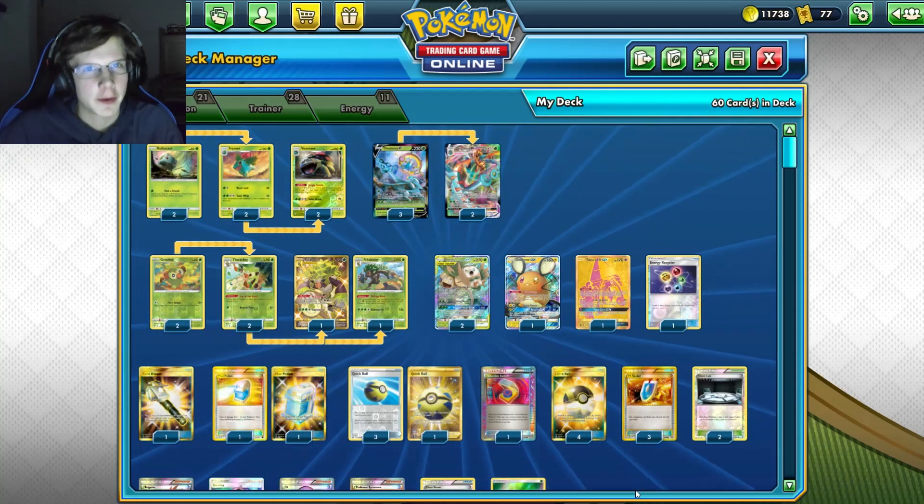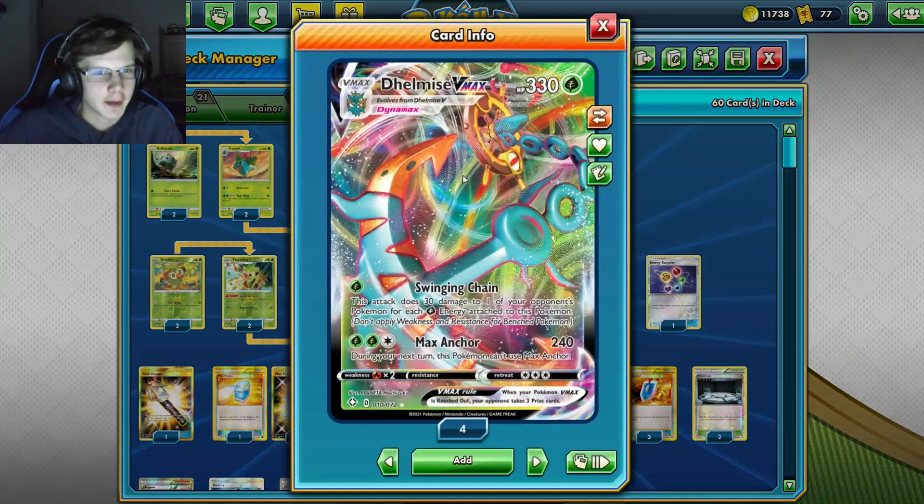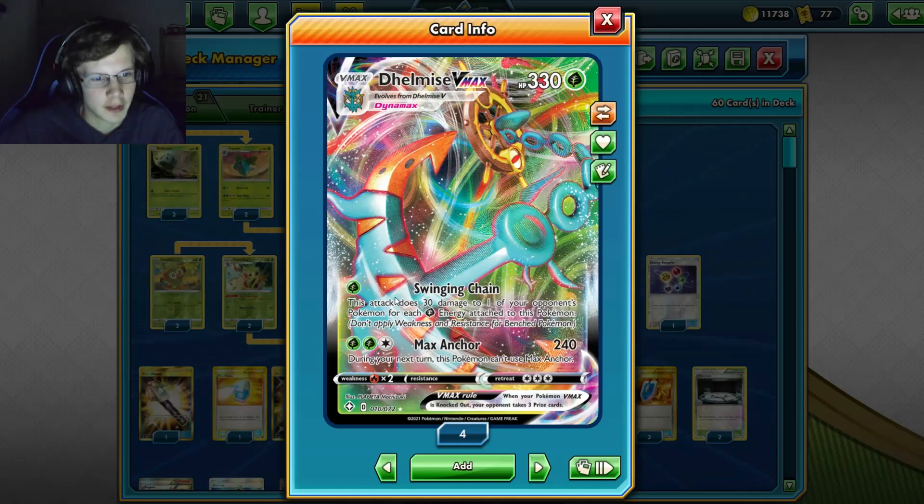What's up guys, welcome back with another insane expanded deck video. Today we're taking a look at the new card from Shining Fates - Delmise VMAX, 330 HP. Swinging Chain does 30 damage to one of your opponent's Pokemon for each grass energy attached to it, so if you get a bunch of energy on this dude, you're sniping Denenes on the bench, sniping Crowbats - you can kill anything on the field. I've killed tag teams in this video with Delmise. Max Anchor does 240 damage for three energy.